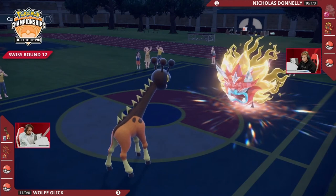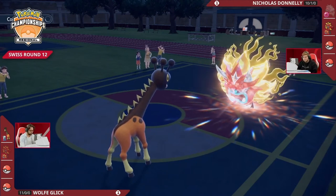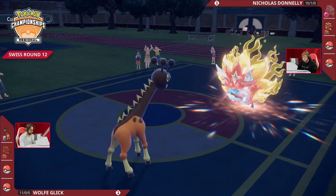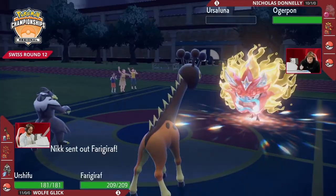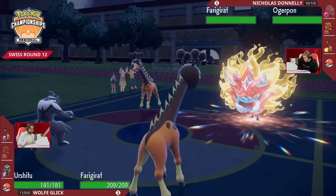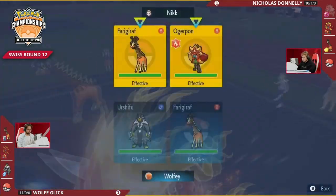Farigiraf just protected so you can target that slot safely. Urshifu is a really nice answer here into Ogrepon which just terastallized. I'm curious — is there a Tornadus hiding in the back? If you have Tornadus you can actually just tailwind and go for damage. The Water Urshifu in the back is huge for Wolf to pressure Ogrepon. Oh, it's going to be Farigiraf — that's going to be a really nice Pokémon for Wolf because now Surging Strikes onto Ogrepon is super free.